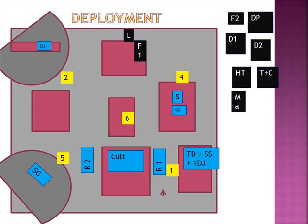All the purple squares are ruins — 4+ save and cover save. The rectangle on the top left is a trench, also 4+ cover save. And there are two hills — the two semicircles in the corners.